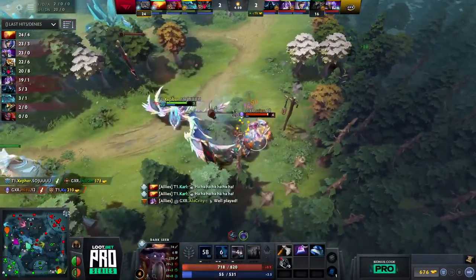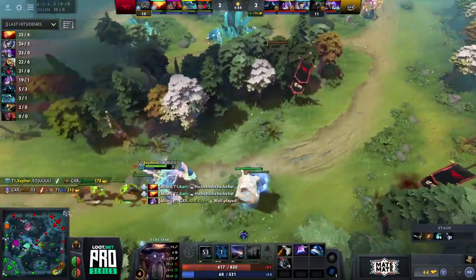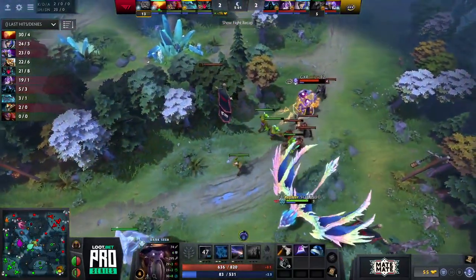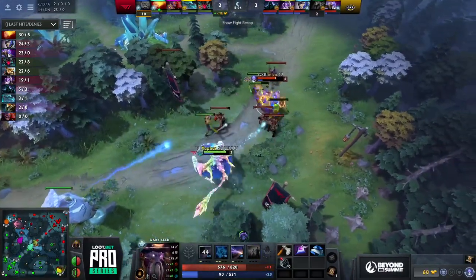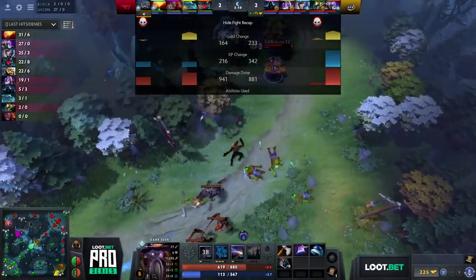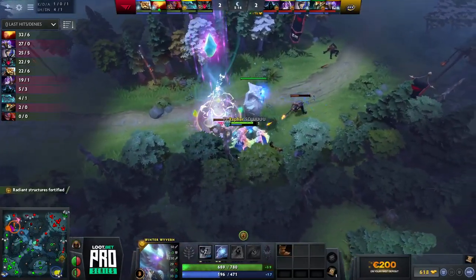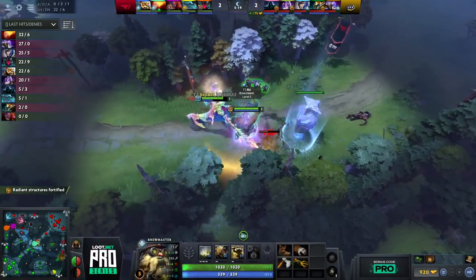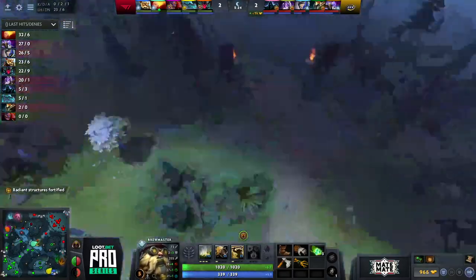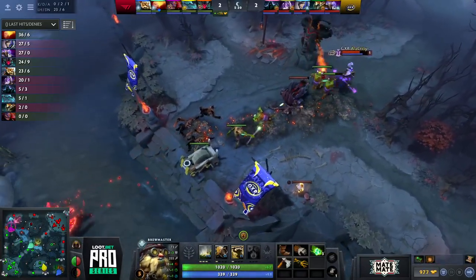Mizu trades their lives — Joe Cam goes down but Cuckoo dies too, which is worth it for GXR. Mizu is proving very annoying with Iron Shell — double Iron Shell is just too much damage. As Winter Wyvern, you can't really block that out with Cold Embrace; Zephyr doesn't even have a value point in it yet. Getting that solo XP on Dark Seer means Mizu hits level five with Iron Shell at level three — the damage output will most certainly land kills again.